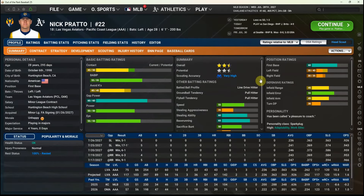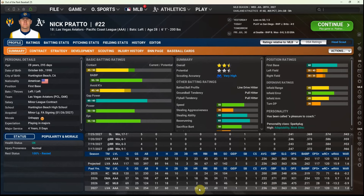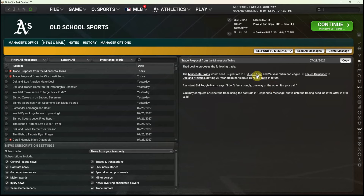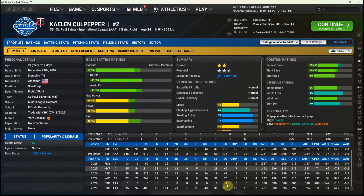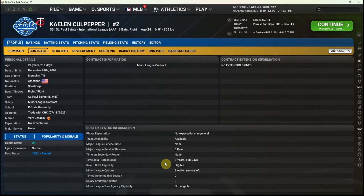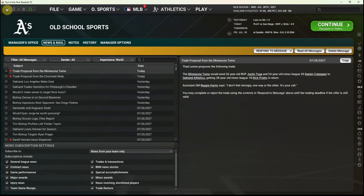We just got offered a trade for first baseman Nick Prado, who's been in our AAA team hitting just .236 with 23 homers in 254 at-bats — certainly not a big part of our future. We've been offered reliever Justin Topa, who's also not part of our future, but also minor league shortstop Kalen Culpepper — turning 25 this offseason, three option years left. Don't love the low work ethic, but he's a younger player with options. We'll take the offer from the Twins and run with it.